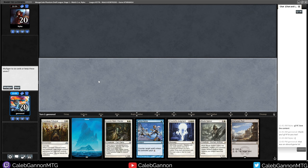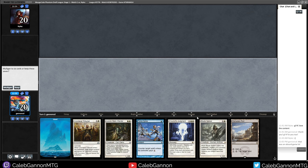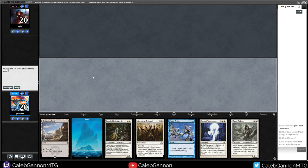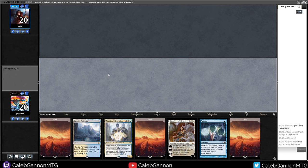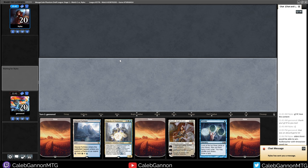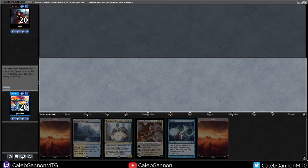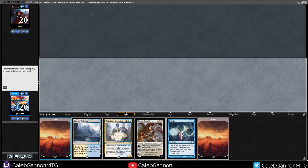This hand has Force Spike and Rishadan Port, Conclave Tribunal - it's fine but not amazing. I'm going to mulligan. This hand is better - we just put back a Plains. I can't believe the opponent won that. They literally went Time Twister into Time Spiral into Worldbreaker into Time Twister into Massacre Worm. We're going to keep this and play around Wasteland.